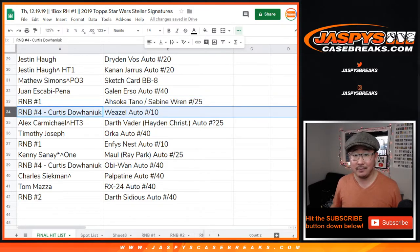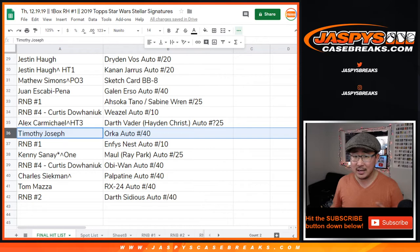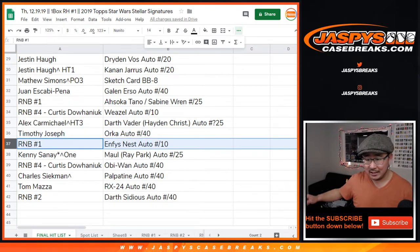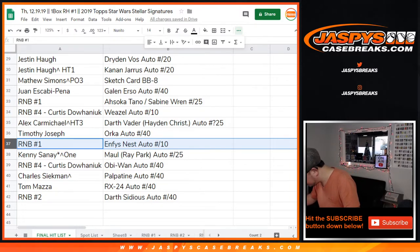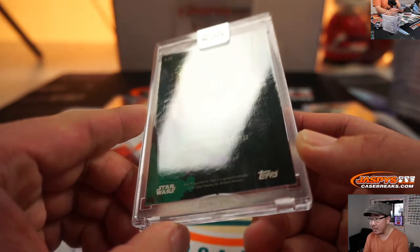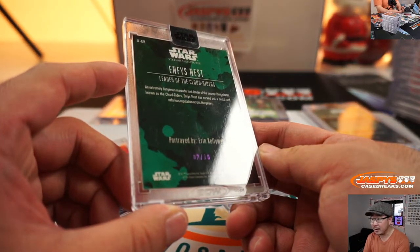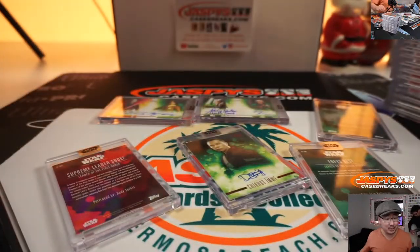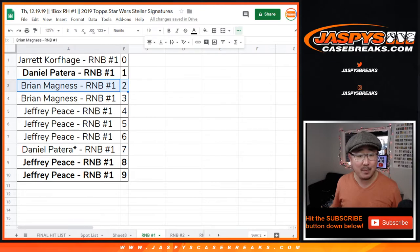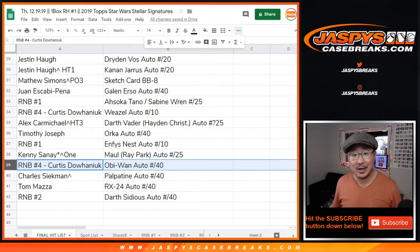Juan with the Galen Erso autograph. Random number block one gets the Ahsoka Tano/Sabine Wren dual auto, 19 out of 25 — so number nine in number block one gets it. Jeff again — there you go, Jeff. That's another one for you, a nice dual autograph. Curtis, you get the Weasel autograph to 10. Alex with the Darth Vader Hayden Christensen autograph. Tim with the Orca autograph — Bobby Moynihan. Number block one gets the Enfys Nest autograph, two out of ten — that's Brian Magnus.